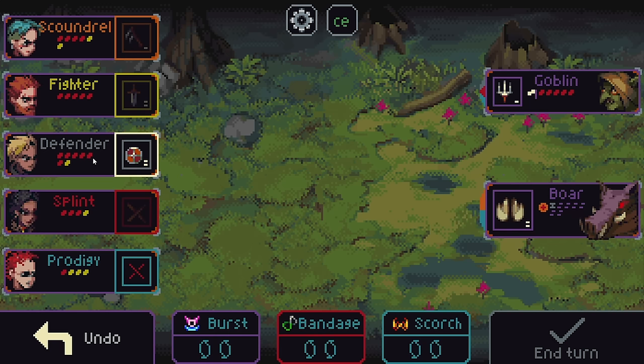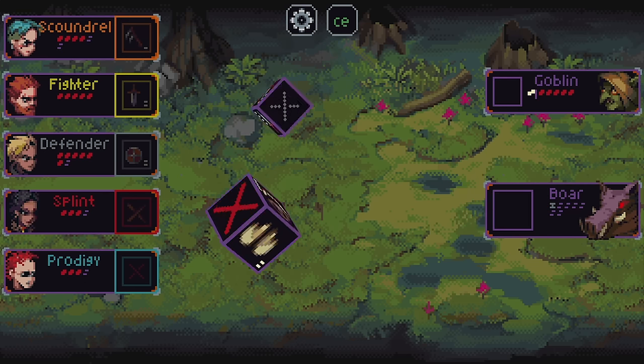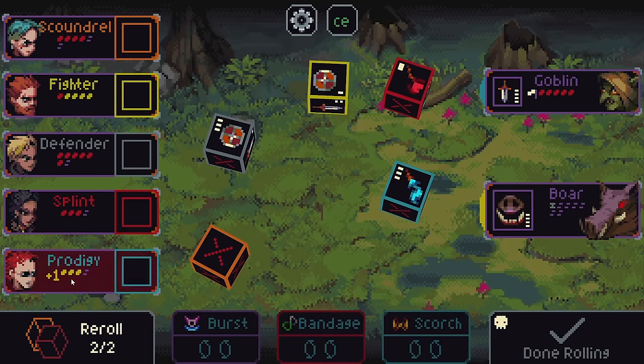We can't kill it this turn, that's fine. Let's shield the Prodigy to give them another chance next round. So the attacks go off, we take our damage. The enemies set up their next attack, which are two very strong attacks. The Prodigy will be killed this turn if we do not do something about it. The plus one there is basically saying this attack is going to knock out not only these three HP remaining, but also one additional one.